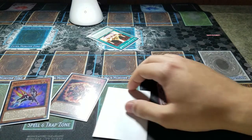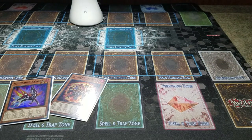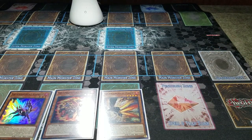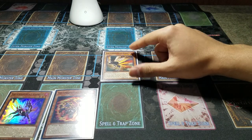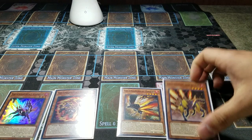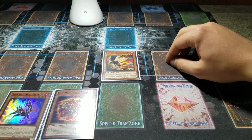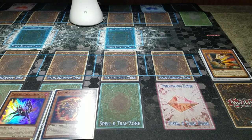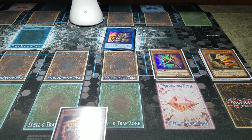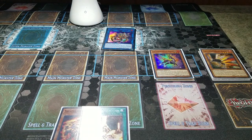Once again we're going to need a Gazelle and a Spinny, but we're also going to need a level 4 Salamangreat for this particular combo. Let me get a drink of water real quick. Now this is going to be our Rank 4 tutorial. So the first thing we're going to do is summon out Falco — and to clarify, if you open Falco or Jack Jaguar, you can still do this combo no matter what. We're going to use Falco in this demonstration. We summon Falco, send him for Baylinx, and you should know what I'm about to do.